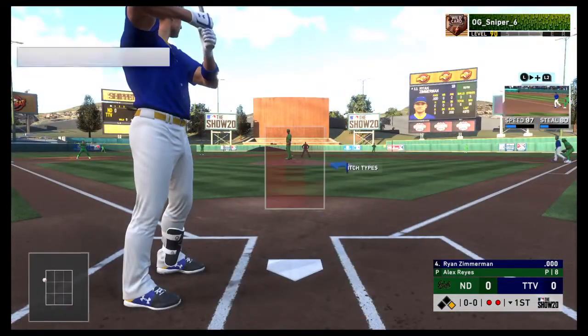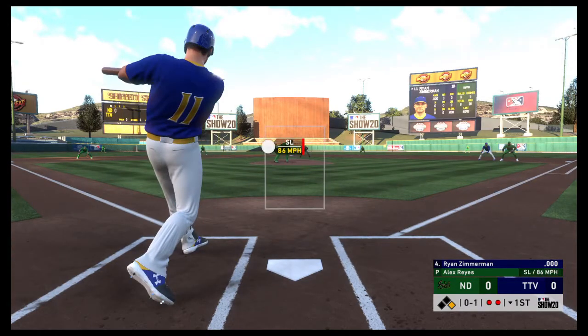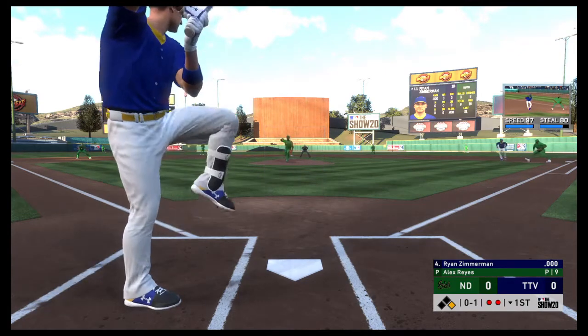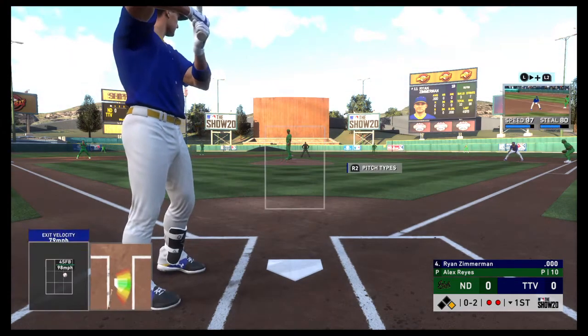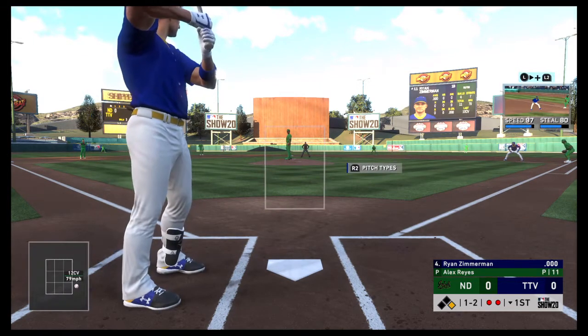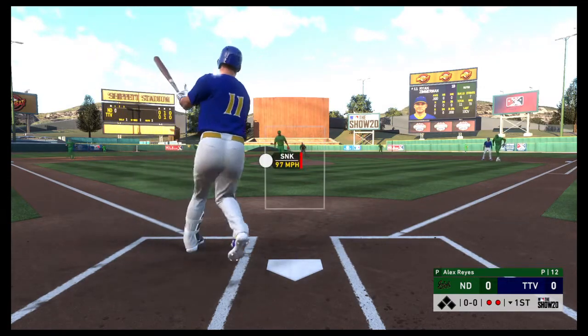Here he is stepping into the box — let's get our first look with him. Low vision means it's going to be a smaller PCI. If you get good with him, guarantee you can mash. Didn't sit on that curve there. This pitcher works quick — not really a fan of him.